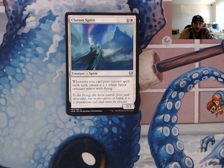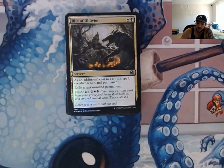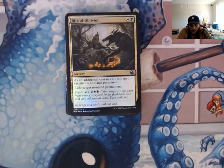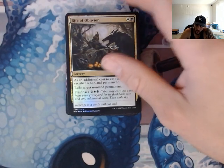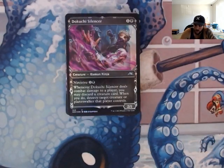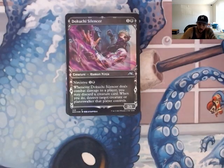Clarion Spirit — whenever you cast your second spell each turn, create a 1/1 white Spirit creature token with flying. After turn three, you should be casting at least two spells every turn. Rate of Oblivion — as an additional cost to cast this spell, sacrifice a non-land permanent, exile target non-land permanent, and you can flashback it. So we have two exiles for anything that's truly pesky and we really don't want on the board.